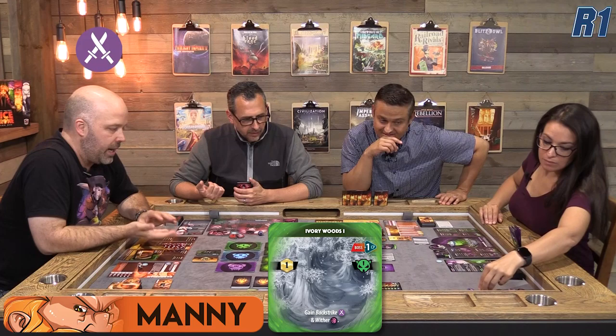So what are we going to do? Early on we can probably take that green monster pretty easily. Let's fight him. Moving in, the tile says gain Backstrike and Wither. Wither is a negative status effect — all my damage is reduced by one. Backstrike allows me that anytime I'm attacked by an opponent, I can roll 1d6 and deal half the damage back to the attacker. So one's a positive, one's a negative.